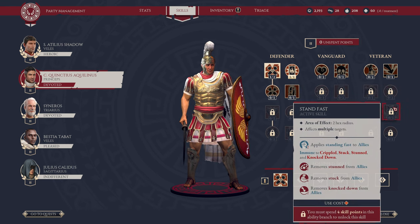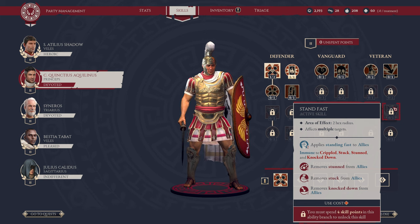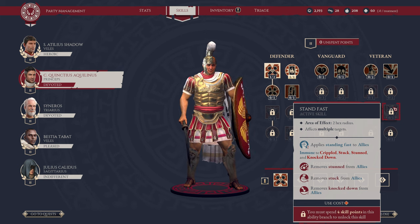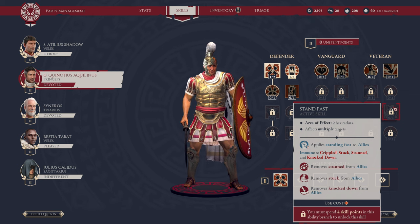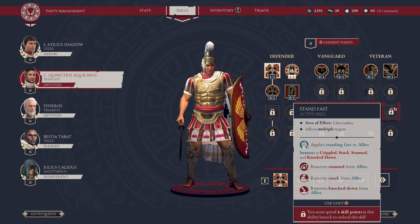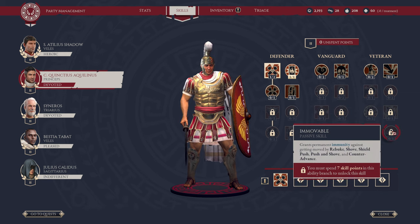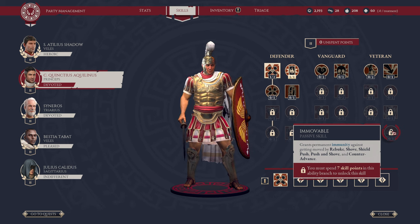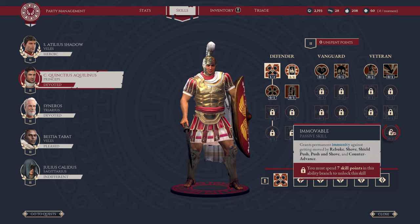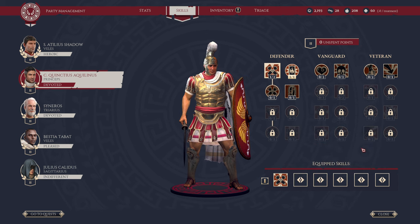Be sure to check out the playthrough when the game releases. Next, we have Stand Fast active skill — area of effect 2 hex radius, can affect multiple targets. This basically removes debuffs from our allies, specifically stunned, stuck, and knocked down. It requires four skill points in this ability branch to unlock. And finally, we have Immovable — grants immunity against getting moved by Rebuke, Shove, Shield Push, and Counter Advance. Requires seven skill points. All in all, tank looks good with interesting moves.